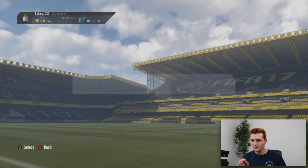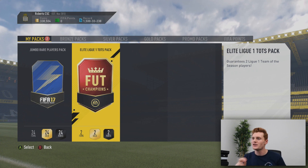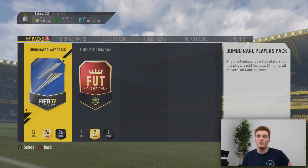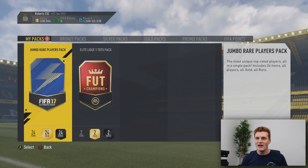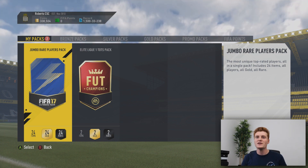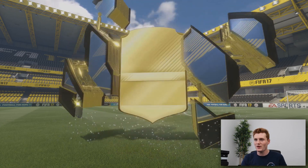The first pack is going to be a regular 100k pack. The other one guarantees 2 Ligue 1 Team of the Season players — just missing out on double that amount if you managed to get Elite 1, and of course three times that for Top 100. We'll see that in a minute. Okay, so here we go with the first pack — the 100k pack. It's not a walkout, it's not a blue.